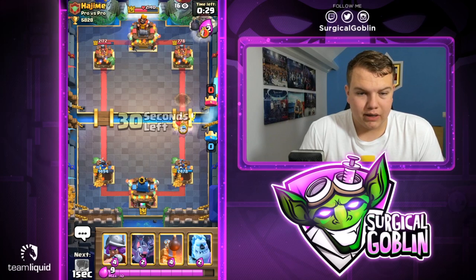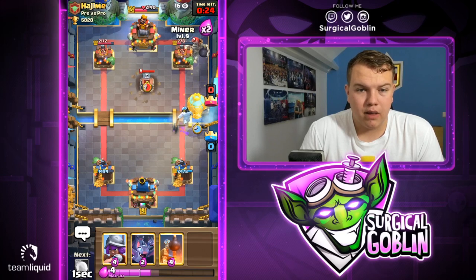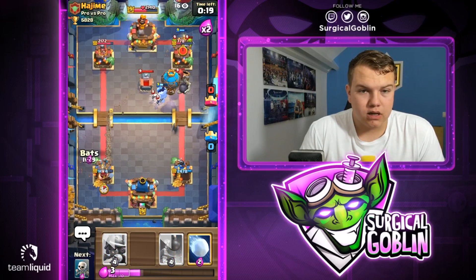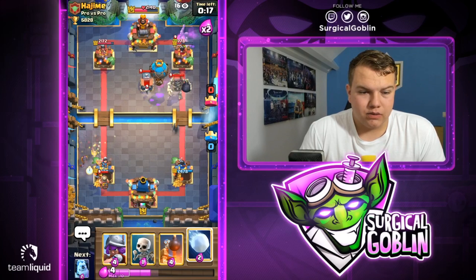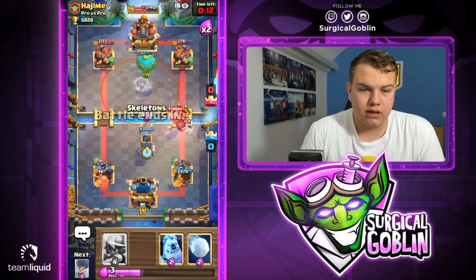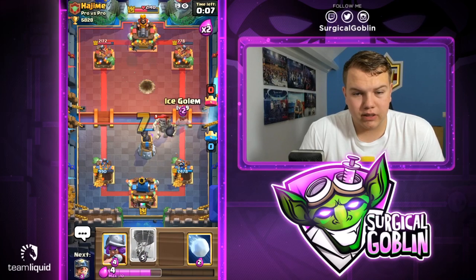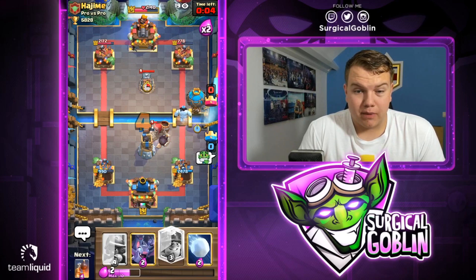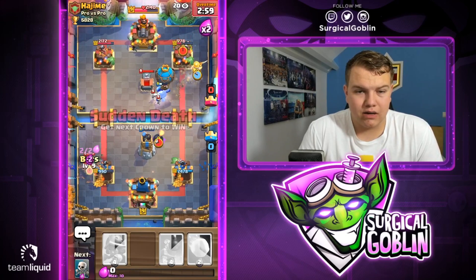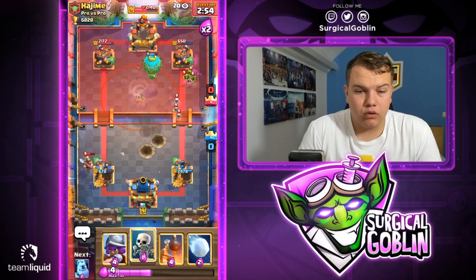Looks like he goes with his giant skeleton in the back — let's pressure right away, go with ice golem, balloon, and miner. He goes with goblins again — let's see what he drops, he'll probably go with his tornado. We should be able to out-cycle him at some point, but he is able to get a lot of chip damage with his miners. Let's go with another ice golem balloon push. His defense is super solid — let's go with bats again. He goes with goblins again, this time not catching my miner.